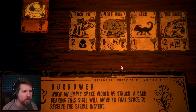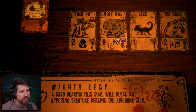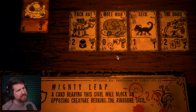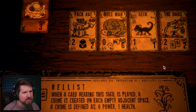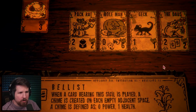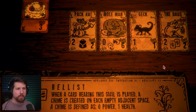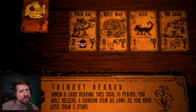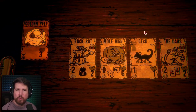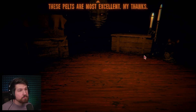I can get a mole man with it. What does the mole man do? He's got burrower. And then also reach. Doesn't do any damage, has six health. So it's basically just a big shield. And then we got this thing, the douse. Bellist is their ability - when a card bearing this sigil is played, a chime is created on each empty adjacent space. A chime is zero power, one health. For two sacrifices? I don't know about that. And then we got pack rat here. I really want to know what the hell Gek does. I'll just take Gek - it's a card I can play with no sacrifices. That seems alright.